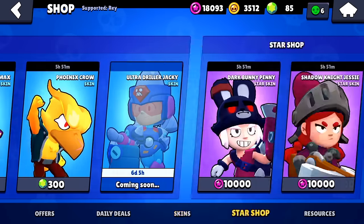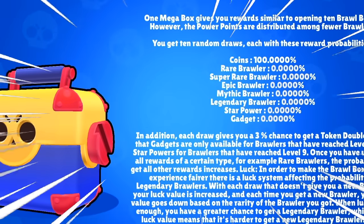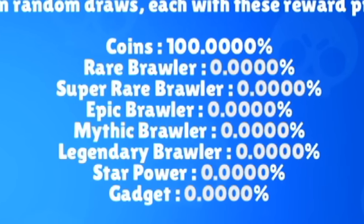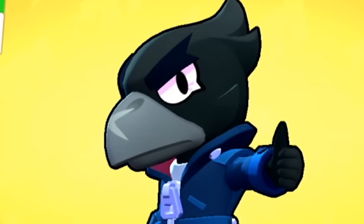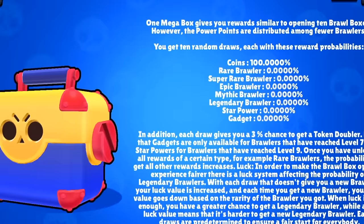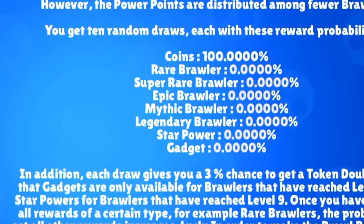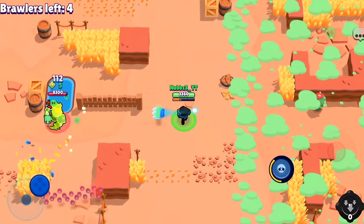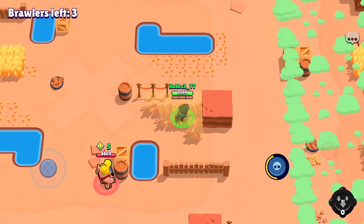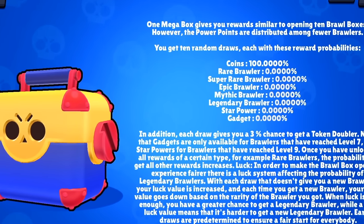Open Brawl Stars, go to your shop, scroll right, click on a box, then click the 'i' in the top left corner — the larger one. It should pull up a screen showing your chance to get any brawler in the game, in order from most to least common. When you open any box, your chance to get a legendary slightly increases — that's the only rarity that ever increases. Over time, your legendary chance could become more common than a mythic or even an epic.